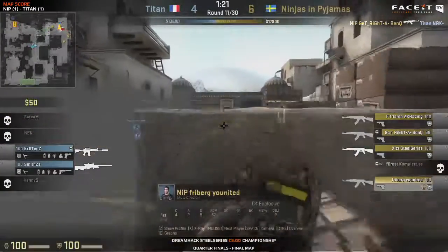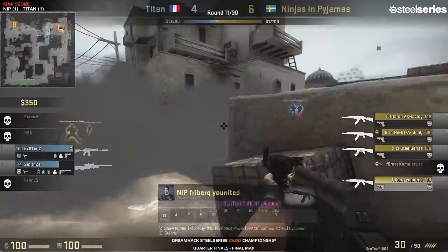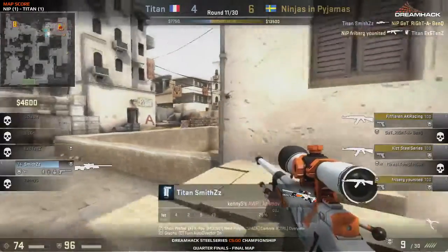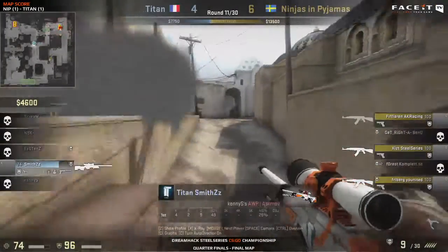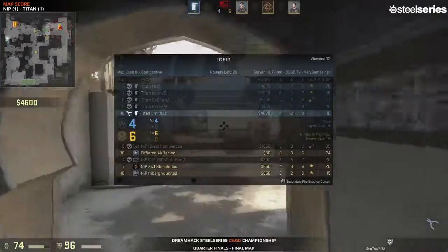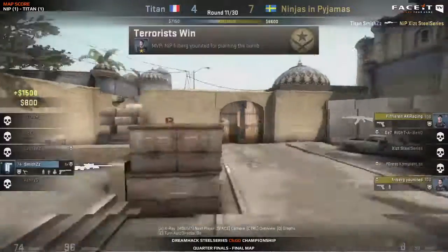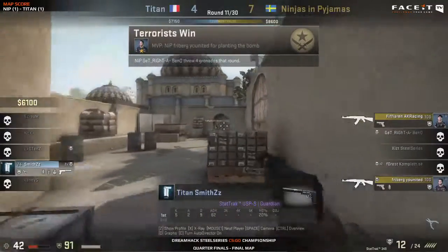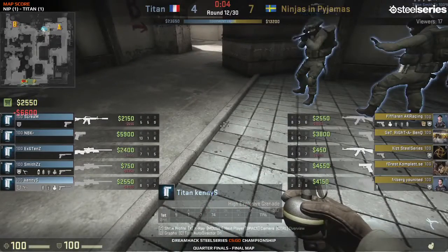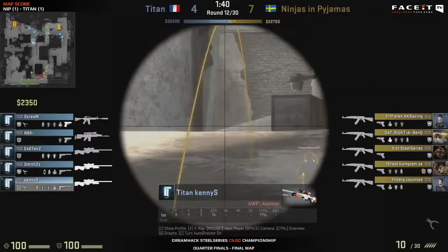Here we go — Titan going for this aggression, but forest with the AK shuts that down. Forest has just been destroying them — AK, AWP, it doesn't matter, put a gun in his hands and it's just disgusting. The fun thing for Titan was they read that there was no AWP — that's why they did that aggressive push. But it doesn't even matter; he just snipes them down with the AK. Now we've got existence and smiths trying to bring this back — smiths gets one frag. It's a triple AWP setup! NBK with a SCAR, existence with an AWP, smiths with an AWP, Kenny S with an AWP. What is going on? Is this a new meta?